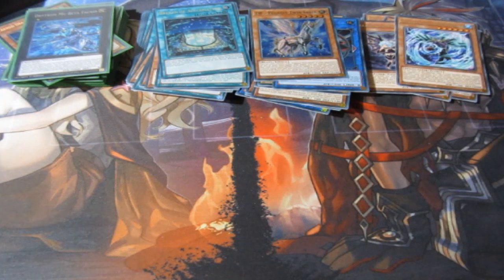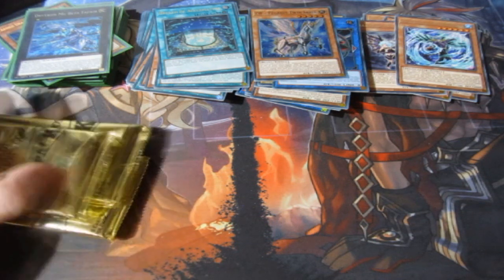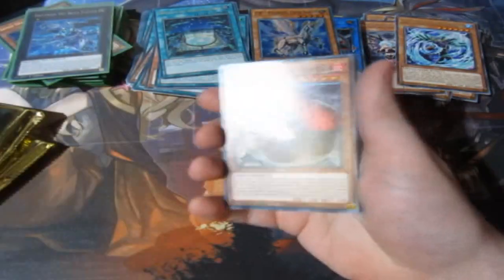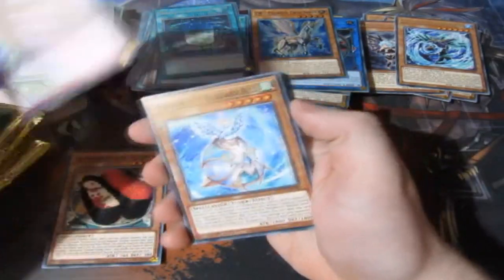Tin number 8 — we're two thirds of the way in now, people. We've pulled a Nibiru, a Phoenix Enforcer, two Pots of Prosperity, two Underworld Goddess, and nearly all the Zombie Girls except Ash Blossom. This case, people, is fantastic — I'm loving it a lot.